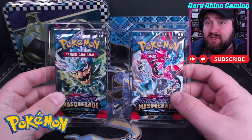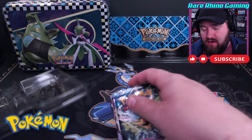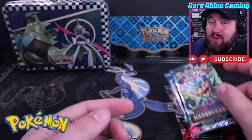And of course, the biggest reason that we get these tins: our booster packs. This box comes with six booster packs. They are: one Obsidian Flames, one Paradox Rift, two Temporal Forces, and two Twilight Masquerade. So we'll start with the oldest pack first, and it happens to be one that I've already finished.